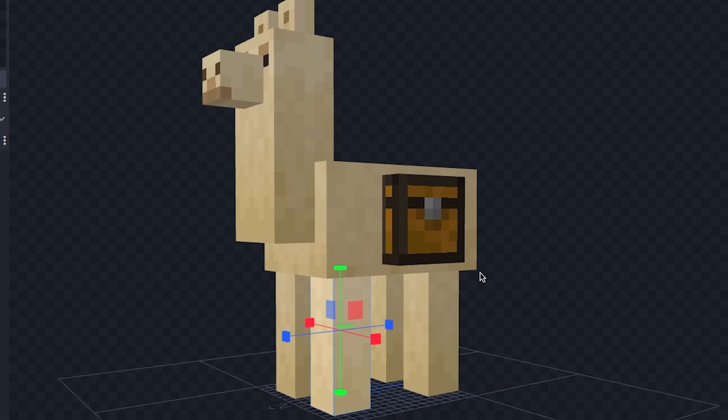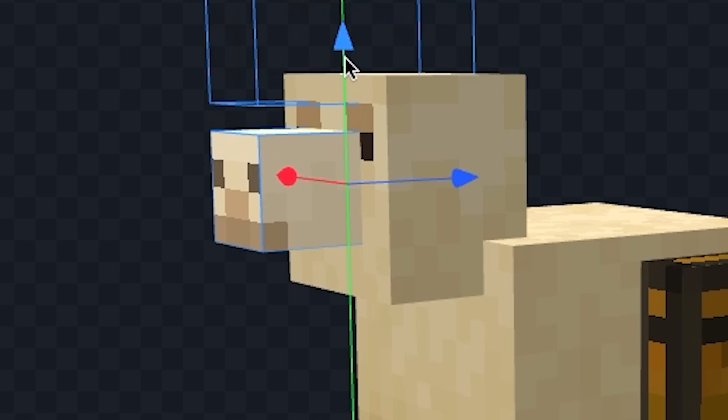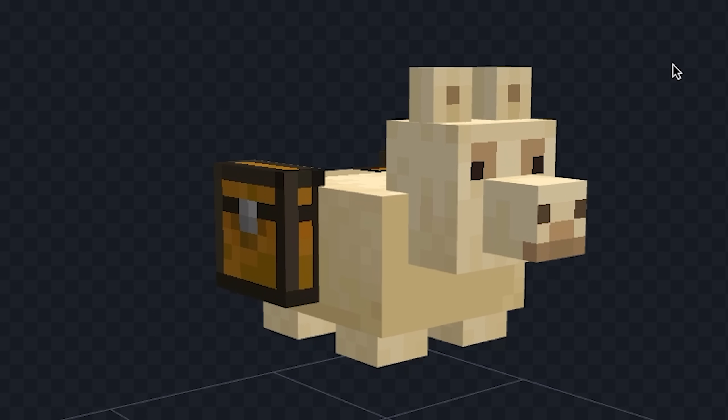Let's take this llama and make it smaller. Let's shrink the legs, now let's make his face smaller, then let's move his nose down, and we can't forget the ear. I think we should make the body even smaller. And boom, we're done with our llama.